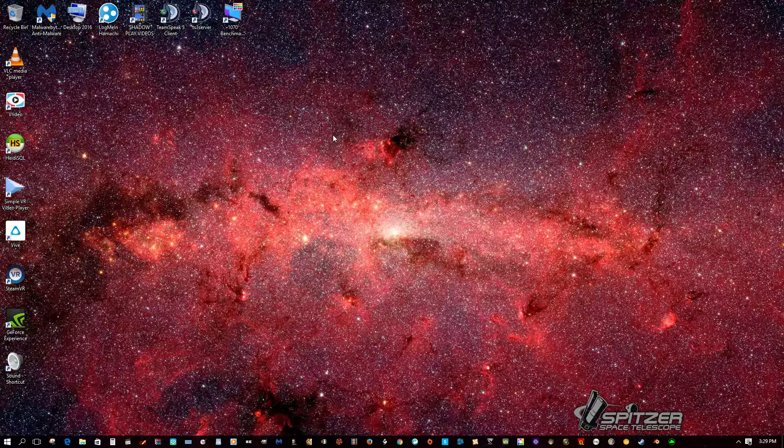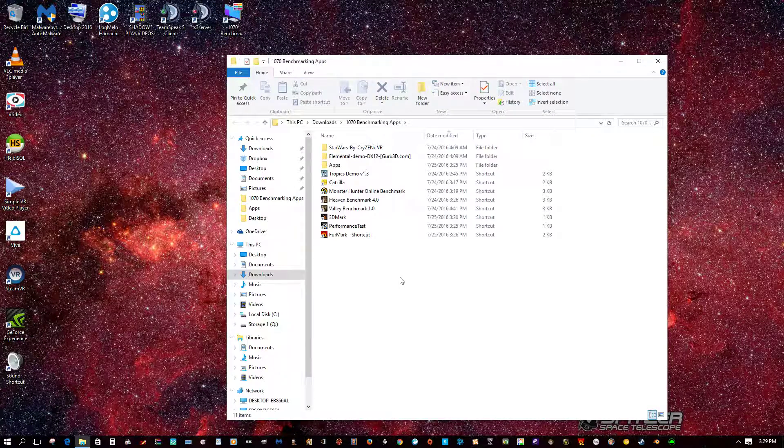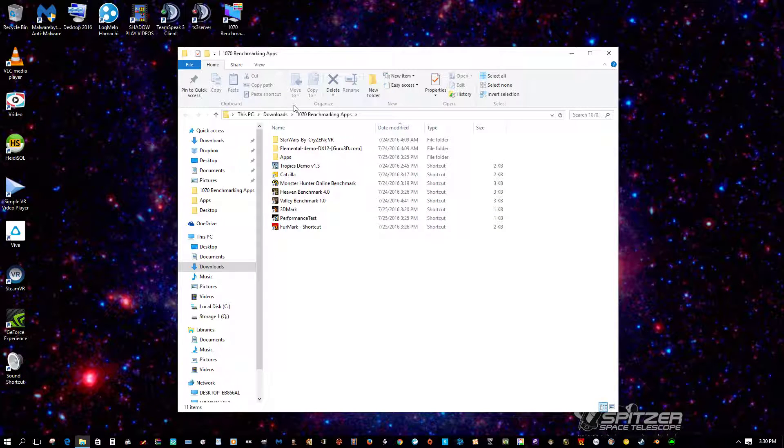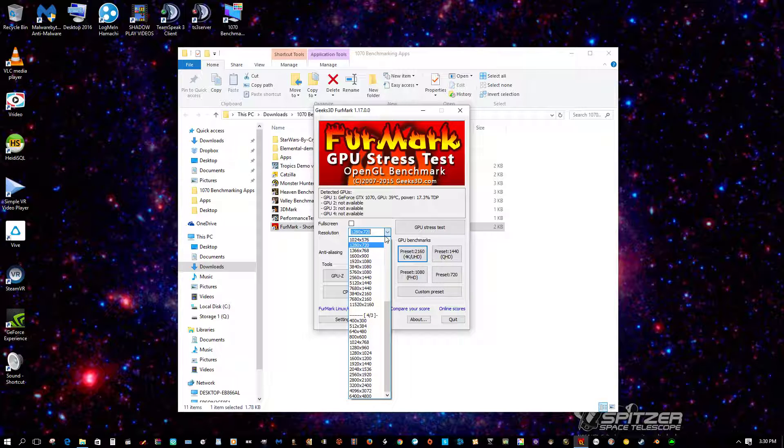Hello everybody, I'm back. I'm gonna continue my benchmarking situation here. I'm gonna do three more benchmarks — FurMark performance test and 3DMark, which would probably be the longest one. I have two more but I'm not quite sure how to work them as a benchmark, so I may skip those. Katzilla is like a trial program so I'm not even gonna bother with that one. We're gonna do FurMark — that should take a little time and tax the video card quite a bit. I only have a 1080p monitor so all I can do is 1080p full screen.